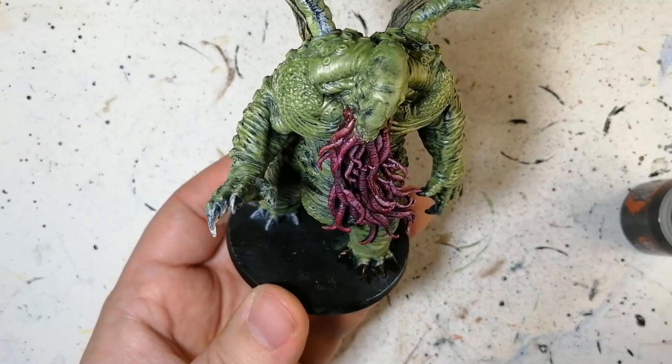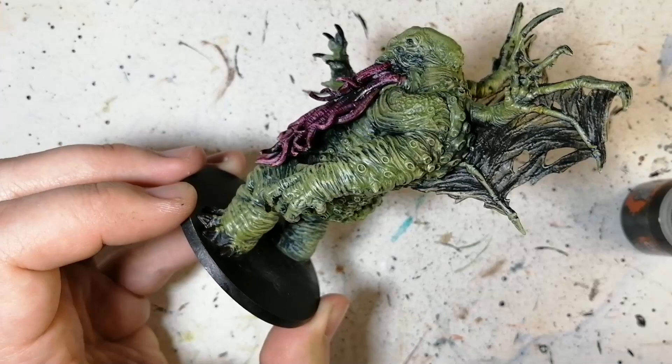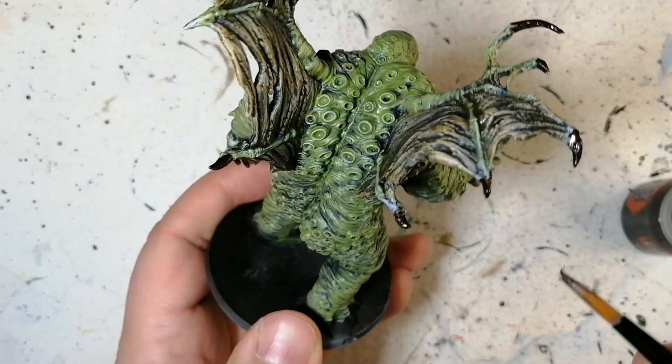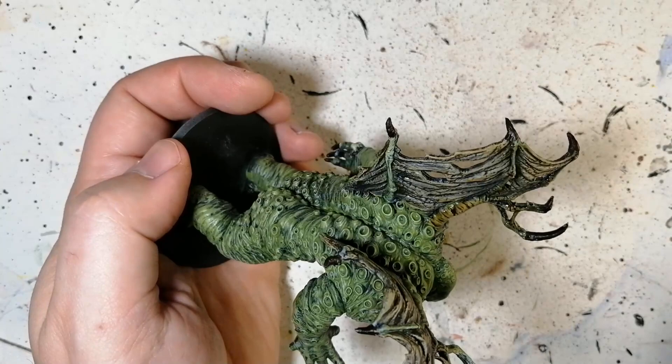Now we're doing a little mani-pedi on this big mini — some Cygor Brown on the nails. So on the feet, the hands, and the tips of his fingers that are on the wings as well. It's going to darken things down a bit more, and even if there's already some contrast on it, it'll cover it up pretty well because Cygor Brown is pretty dark. Wherever there's highlighting you'll see a bit of light, but mostly it'll just cover the existing contrast and give a little more oomph — making those nails a bit more gruesome.